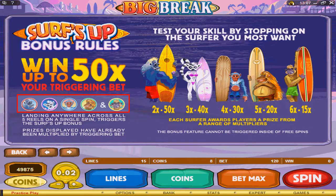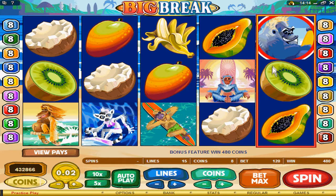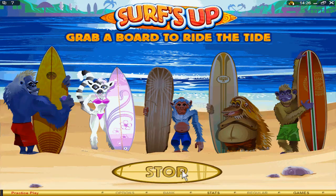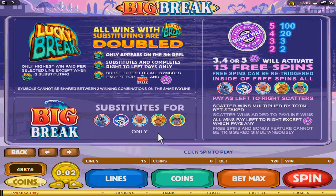Five reels on a single spin triggers the Surf's Up bonus. The bonus feature is now activated by the five symbols on the reels. This is the bonus feature of the game. Select one of the Surfers by clicking on the stop button. I have now won 480 coins.